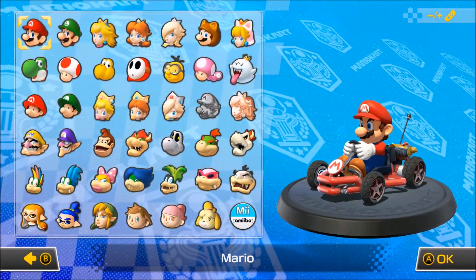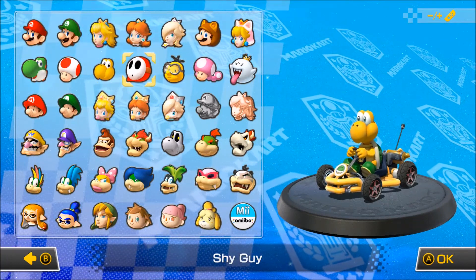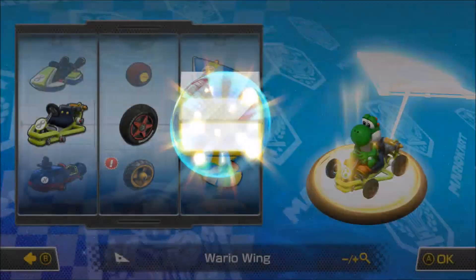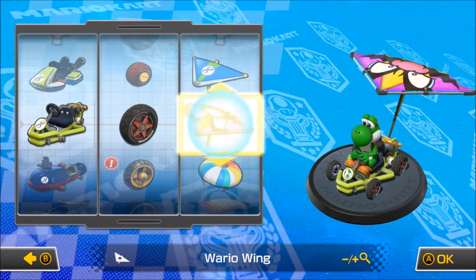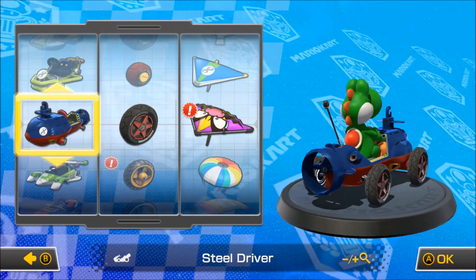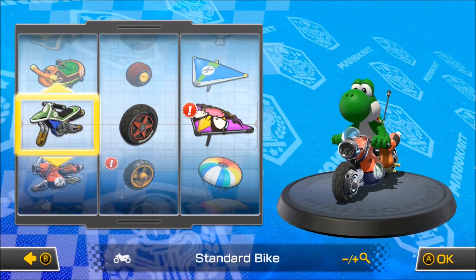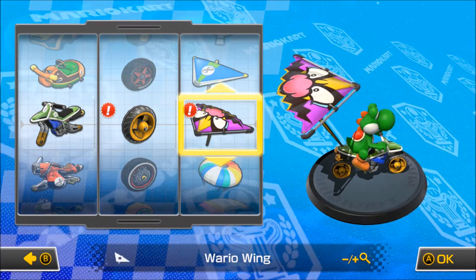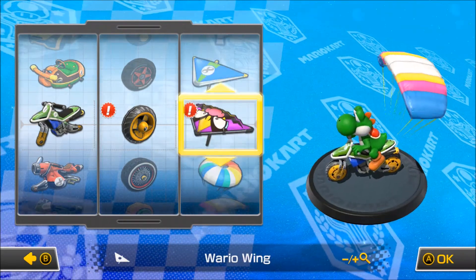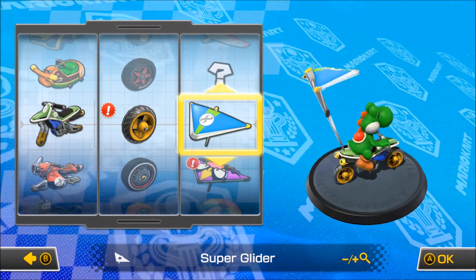We have a plethora of characters here — let me know in the comments who you want to see us play as in the next video. For this video we're going with Yoshi, the green one, one of my favourite characters. We've unlocked some things too. Going for the motorbike this episode — something a little different. We've got some new wheels, a Wario wing which we're not using. Going for this one because it has that cool little egg on it, looks pretty cool.